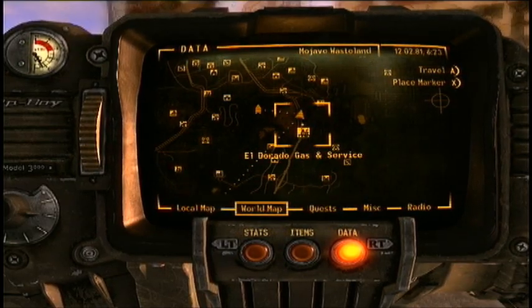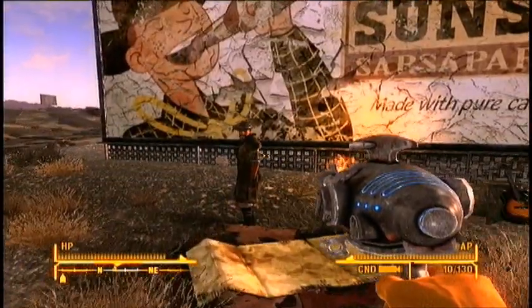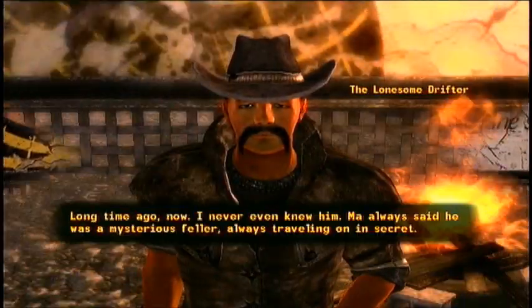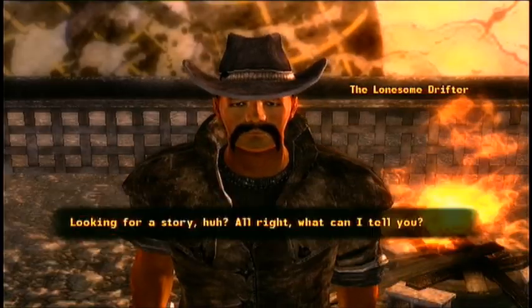You're going to want to head just a little bit north of El Dorado Gas and Service until you come upon a man named the Lonesome Drifter. If you decide to talk to him a little bit, you'll find out that he is the son of the Mysterious Stranger and he is in possession of his pistol.